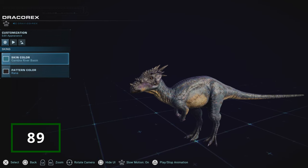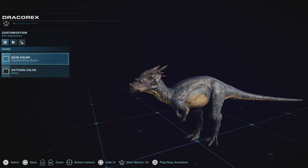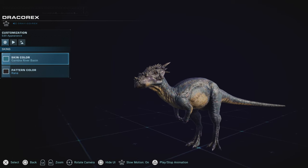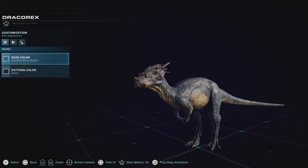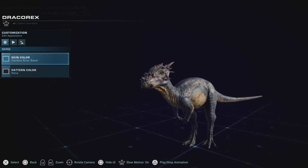Coming all the way from Hogwarts itself, the Dracorex is one Pachycephalosaurid that has fallen into obscurity, due to real life events of paleontology and the fact that we have three other much more popular ones for the games and the franchise as a whole. Dracorex falls down on the list even though it's got some great skins, but this dragon from Hogwarts is not gonna win hearts with its fiery personality, because the other ones have better personalities in their favor.